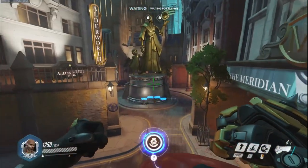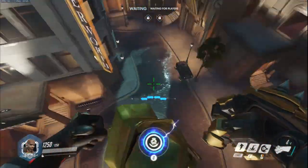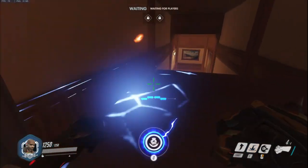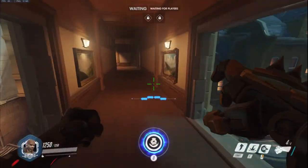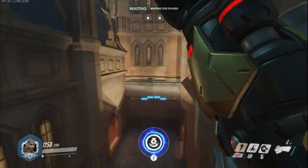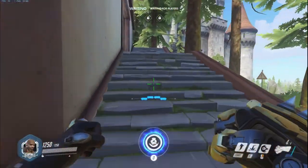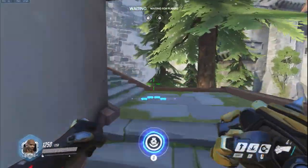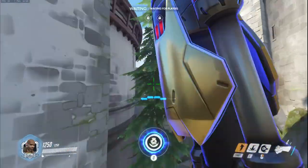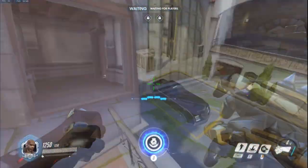Honestly though, everyone has talked about how mobile Doomfist is, and I always thought it would be interesting to go into a couple of custom games and just try it out. The first one here is on King's Row — you can see how he walked all the way from the statue all the way into the window right here. It wasn't really hard at all; it's just the combo of Rocket Punch, Rising Uppercut, and Seismic Slam. That's basically the way you get around.